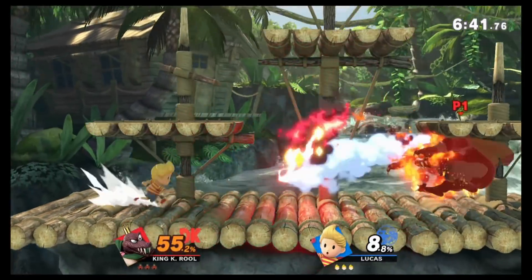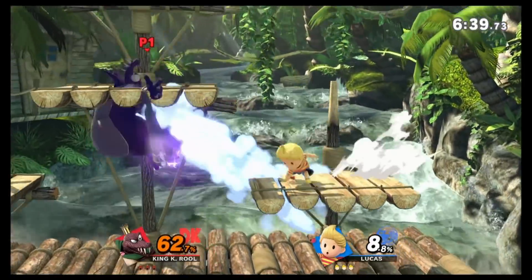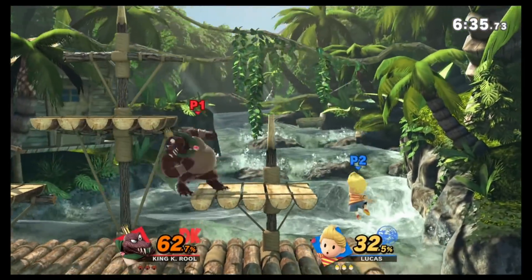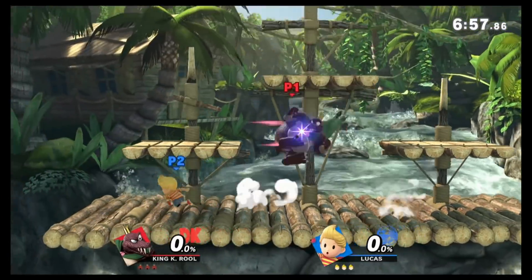With Lucas, you want to keep your distance from K. Rool. Don't be running in. He'll throw the crown and you get smacked backwards and then smacked forwards, then he runs in with a forward air.